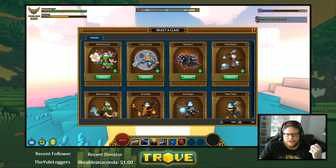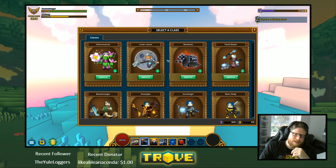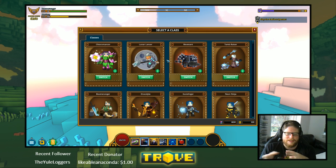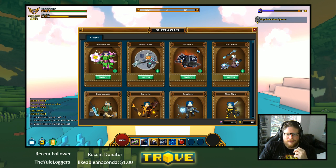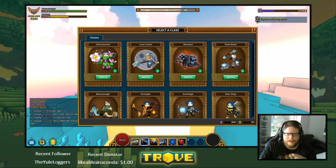The Lunar Lancer is definitely one of the first classes you should try. He's kind of a spear guy — he has a throw, his number one ability does a lot of damage, and his number two ability buffs the whole group. You can run with other people too. The Revenant is also a class I'd say is one of the first you should try — either the Lunar Lancer or the Revenant.